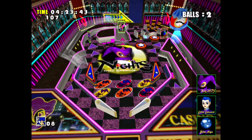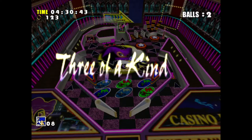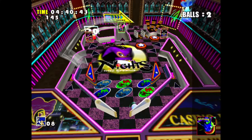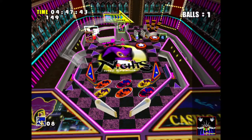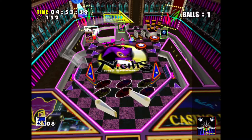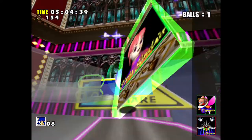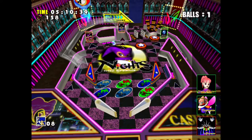I guess since Sonic can roll into a ball and pinball has to do with balls, it makes sense — lots of other sports involve balls too. Anyways, let's keep playing. The gimmick for the NiGHTS pinball table, if slots was the gimmick for the previous one, is cards. You keep getting cards as you pass by them, and if you get a two-of-a-kind, three-of-a-kind, full house, or similar combination, you get extra rings.